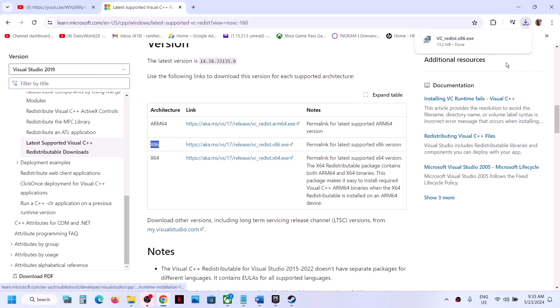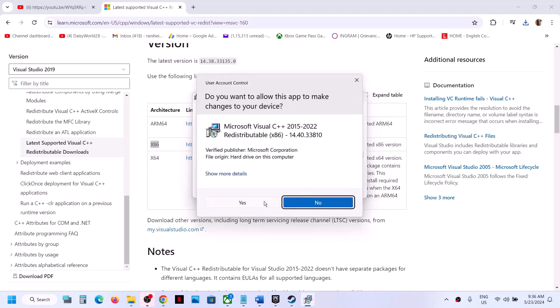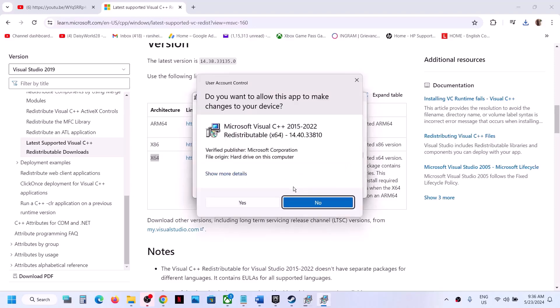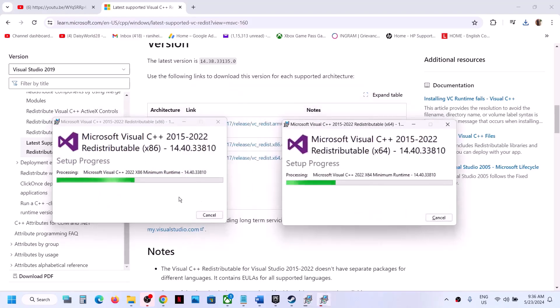Download and run the x86 EXE file. If you see the Repair option, click Repair; if you see the Install option, click Install. Click Yes to allow. Then download and run the x64 EXE file as well — again, click Repair if shown, or Install if shown. Make sure both installations are complete. Once done, you will see a restart option — restart your computer and then launch the game.